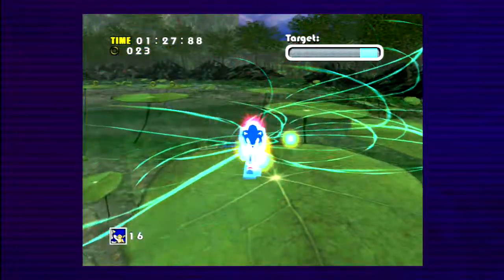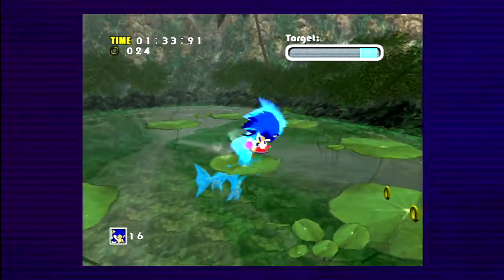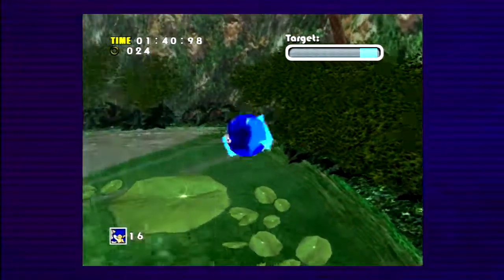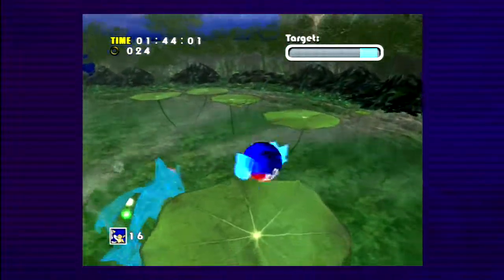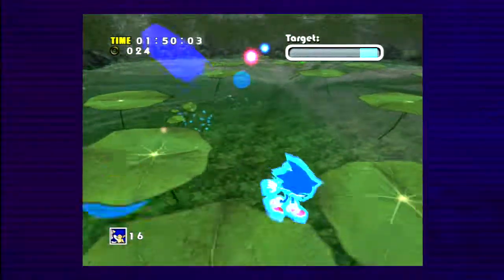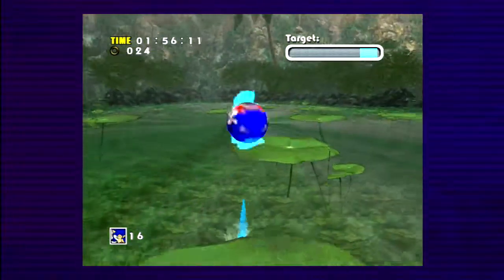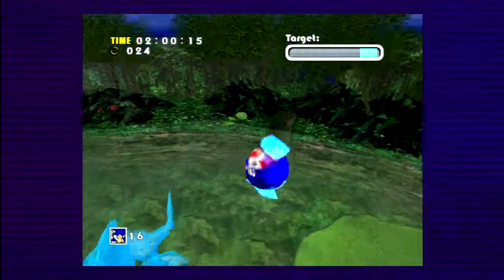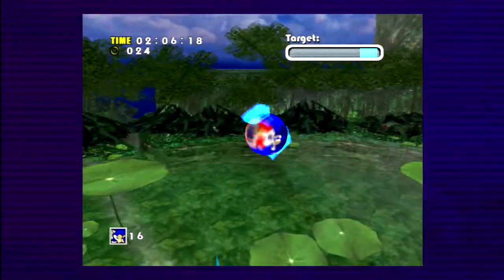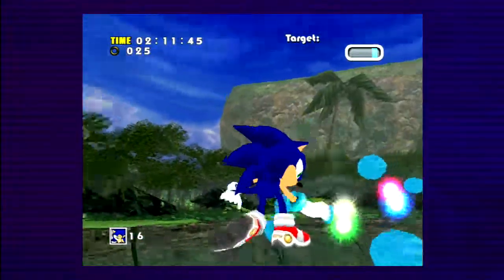Chaos 4 isn't that hard. He'll knock down the lily pads you're standing on and send out shockwaves — some water shockwaves that knock down platforms, and a big fiery red shockwave that damages you on contact. He also has an attack where the Chaos Emeralds fly out of him and he attacks you in the form of four watery spheres. He'll also try to ram the lily pads himself. But since pretty much everywhere is stable ground, it doesn't really matter. And with this last hit, the boss is pretty much done.